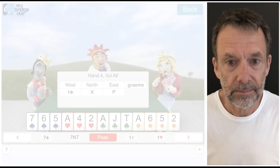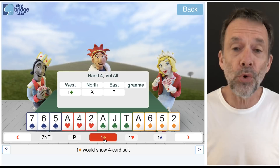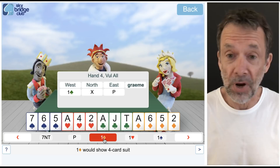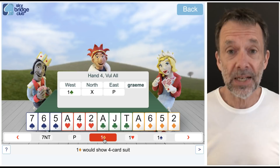One club, double, pass. You might be thinking, well I'll just bid one diamond here because that's my longest suit. But look at this from North's point of view — North made you bid. So if I bid one diamond, as far as North is concerned I might have zero points, and North might choose to pass and we'll be stuck on one diamond. I don't want to be in one diamond because if North has 12 points and I've got 13, that gives us 25 points between the two hands.